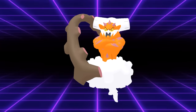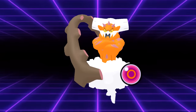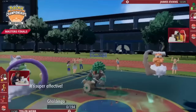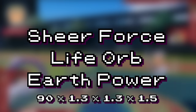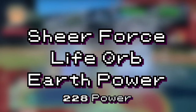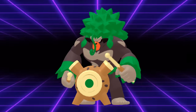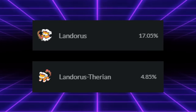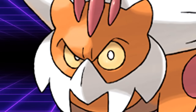But Shear Force boosts the power of any attack with a secondary effect by 30%, at the cost of that secondary effect never happening. Beyond that, it has a hidden property which blocks damage taken by the user if they're holding a Life Orb and using a Shear Force-boosted attack. Take Earth Power for example — where normally it's a measly 90 base power, Landorus Incarnate's Shear Force Life Orb Earth Power is 90×1.3×1.3×1.5, which is a ridiculous 228 base power. It's practically a delete button. And since Landorus gets Shear Force boosts on Sludge Bomb, you can't even switch in Assault Vest Rillaboom to resist the hit without risking that Pokemon too. This buff has led to Landorus Incarnate overtaking Landorus Therian as the best Landorus form in VGC — and if you know VGC history, that's no small feat.